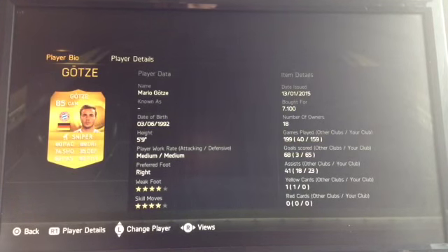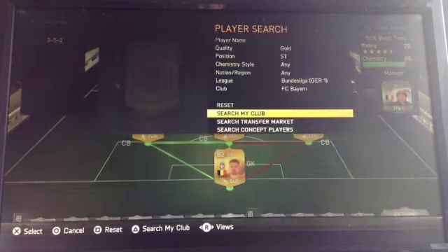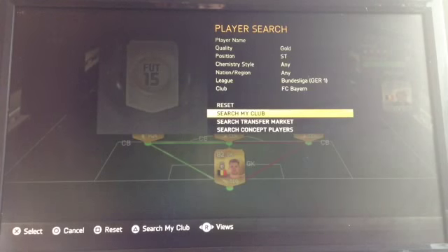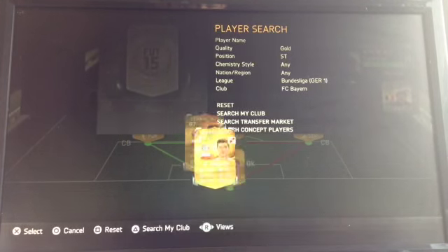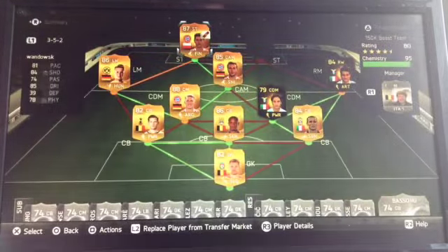You can have a guess at the striking duo right now — five-star left striker. He is Lewandowski. Five games, seven goals and five assists — and that isn't bad at all. It's pretty good for Lewandowski. Here's the finisher because it's a physical style — just watch this.